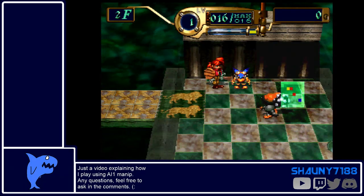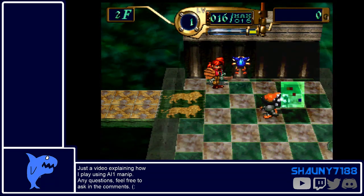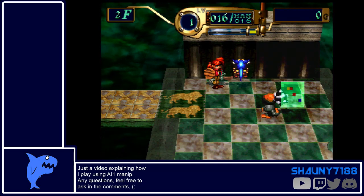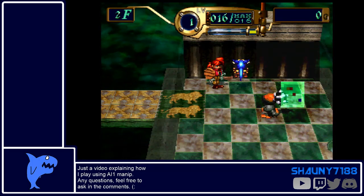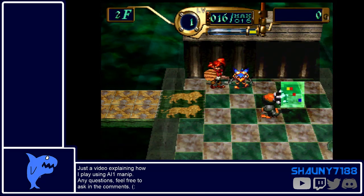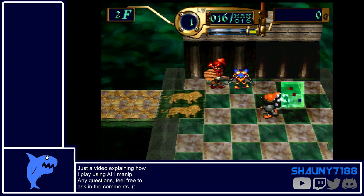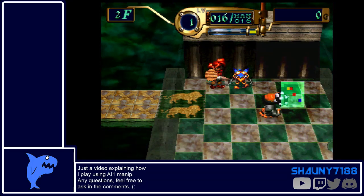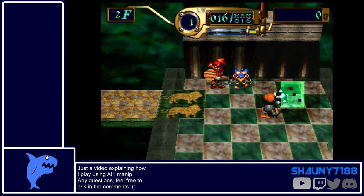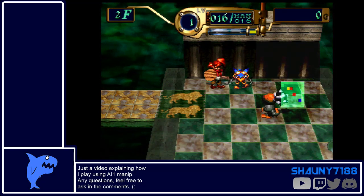Because Queenie is now essentially waiting to attack whatever comes close to him, when the Troll walks up left he will walk into the area. The way turn battles happen is normally it's you, then enemies, then your monster. When you wait with AI 1, since you're not doing a command, it will keep it in that order — so basically the enemies will move into your attack, which is what you're going to be exploiting.